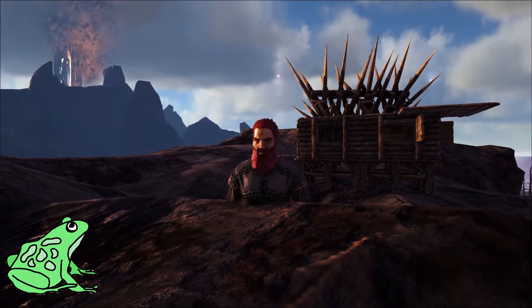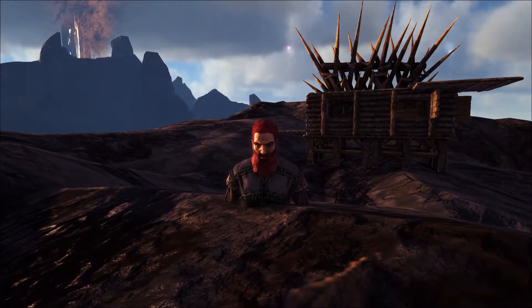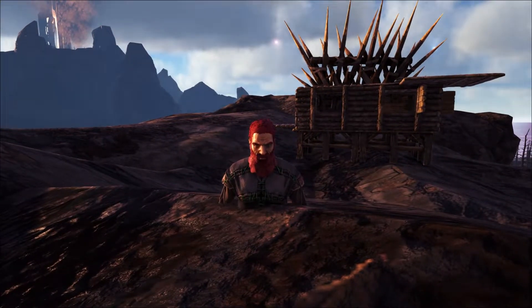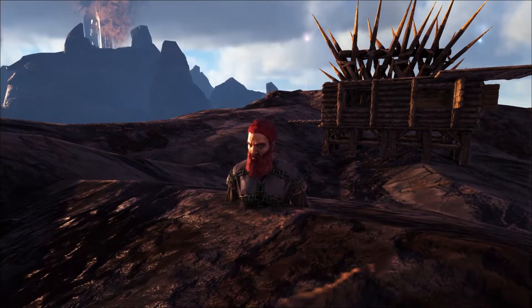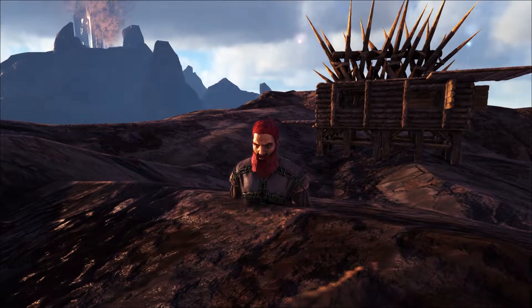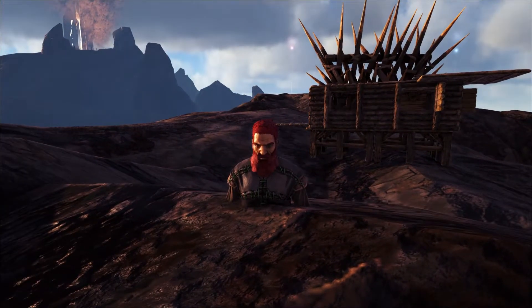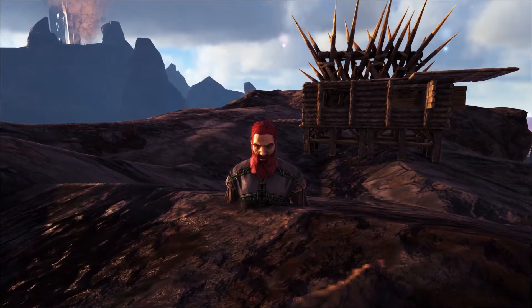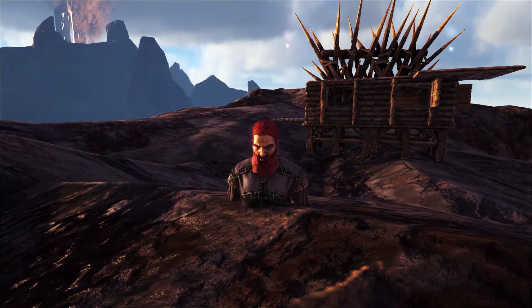Hey everybody, it's Fat Frog and I've come to the craziest place on the Center map — Half Burnt Island — to show you a cool console command, maybe the cheatiest of the cheaty ones. It's called 'Leave Me Alone.' It's going to allow you to basically be invincible, make the dinos and other creatures on the map ignore you, and give you basically unlimited stamina, health, and that sort of thing.